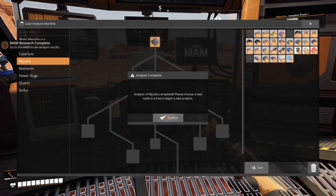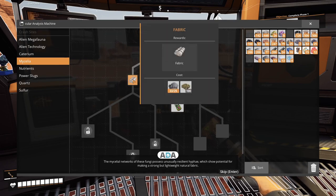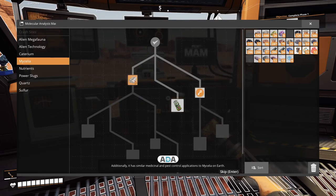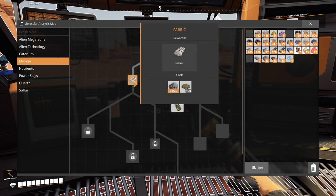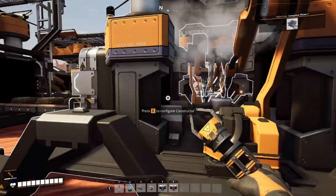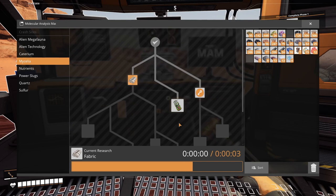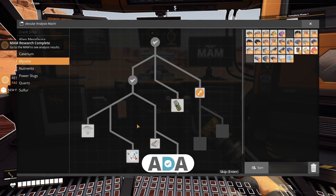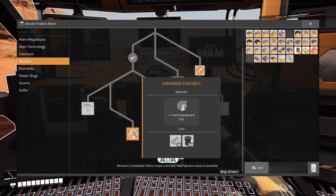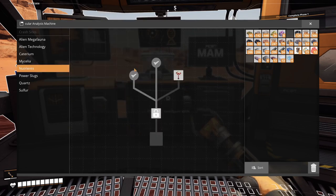Mycelia! The mycelial networks of these fungi possess unusually resilient hyphae which show potential for making a strong but lightweight natural fabric. Additionally it has similar medicinal and pest control applications to mycelia on earth. That's a hundred pieces of biomass — let's just collect that. Research as well — research completed, fabric recipe unlocked! New mycelia research available. Another product I can create — and I will be able to unlock the parachute, which means safer travel.